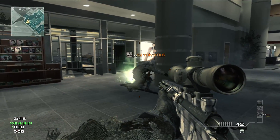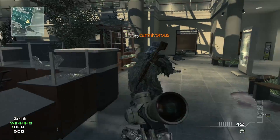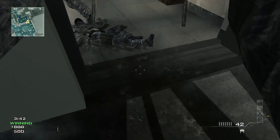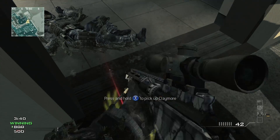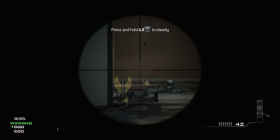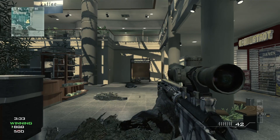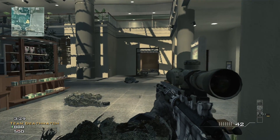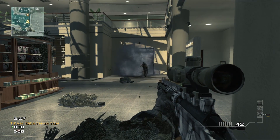His Claymore is angled more straight — I'm going to turn mine more to the side to see if that has anything to do with it. Mine's angled outwards, so it has a slightly wider blast radius. He comes through the door, and he gets hurt but he survives.